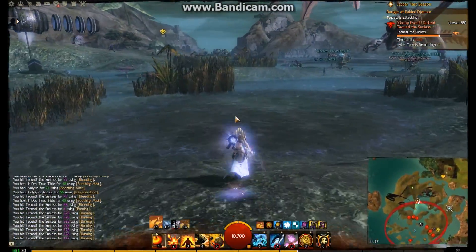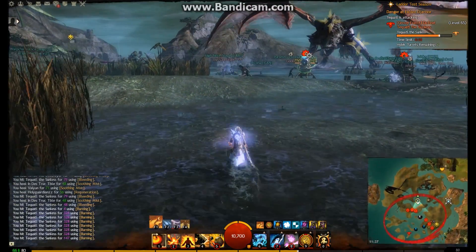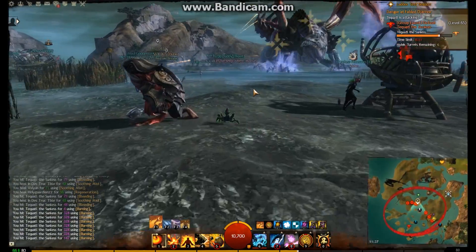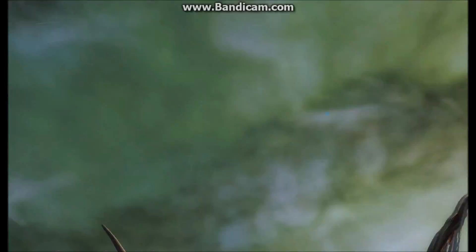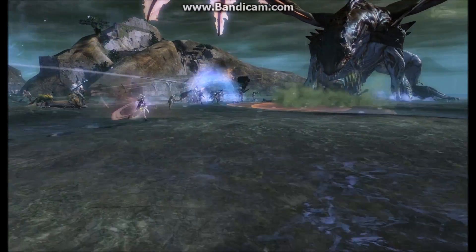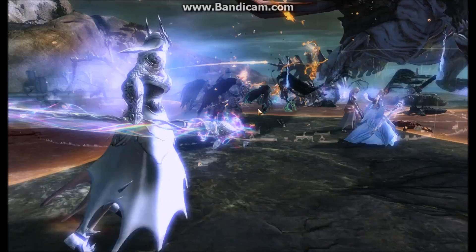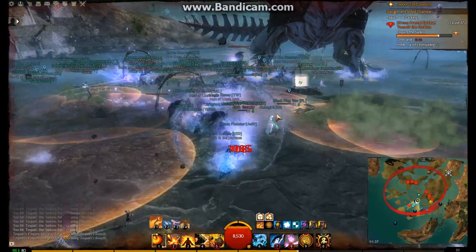One thing I didn't mention is Tequatl's attacks. He does a devastating stomp that causes a massive tidal wave, and you can actually jump over that by pressing the spacebar. You'll see here I'm in first-person mode — this is the first time I've done Tequatl in first-person, and it's probably not something I'll do again because the camera goes crazy with all the stomps and bounces.